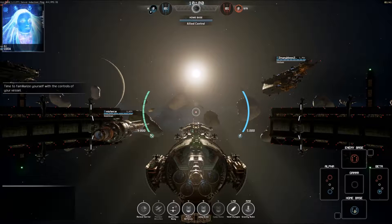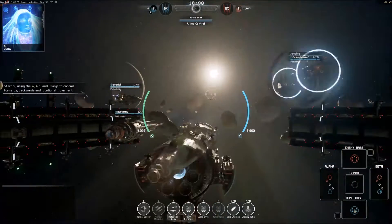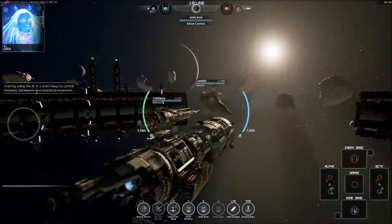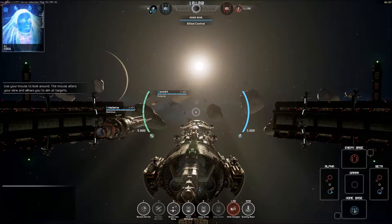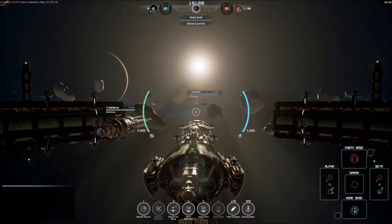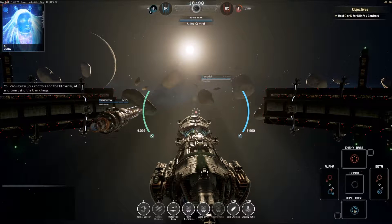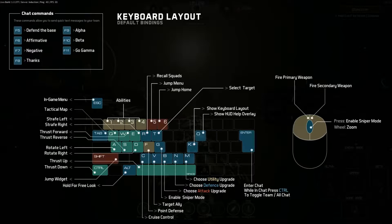Time to familiarize yourself with the controls of your vessel. Start by using the W, A, S, and D keys to control forwards, backwards, and rotational movements. The mouse alters your view and allows you to aim at targets. You can review your controls and the UI overlay at any time using the O or K keys — there's an on-screen keyboard as well.